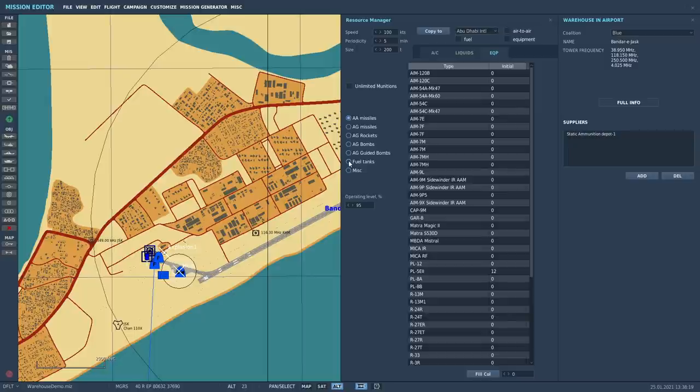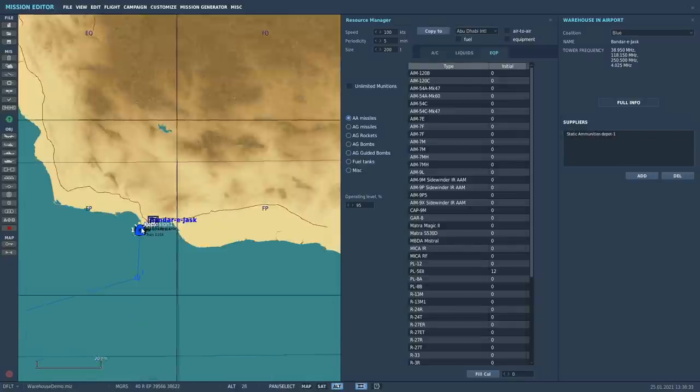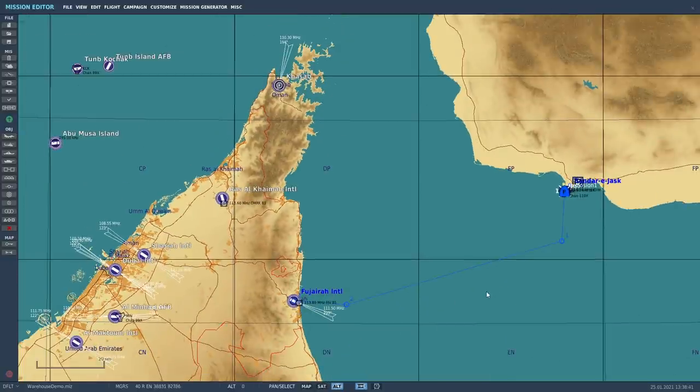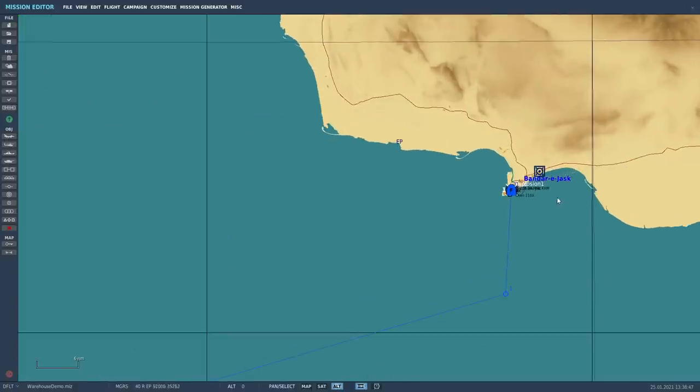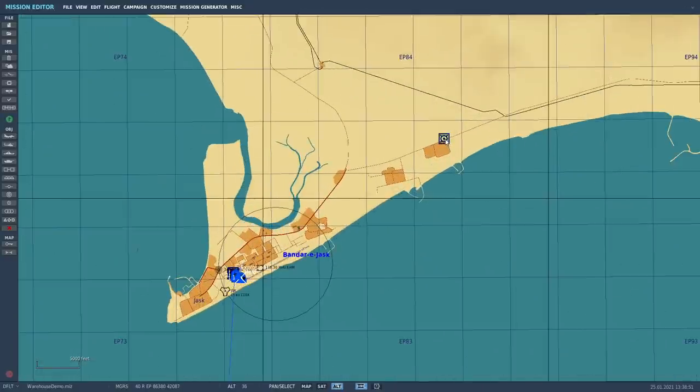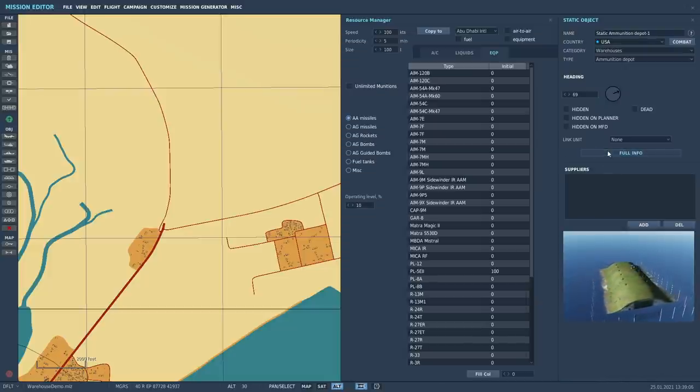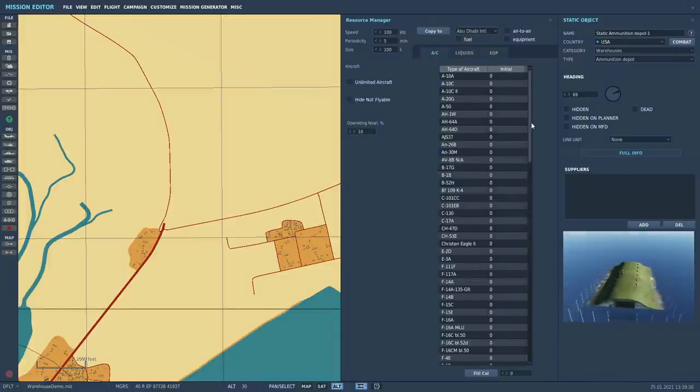The only other thing to really talk about at this stage is the suppliers section on the right-hand side. You can see I've got a static ammunition depot listed. If you zoom out on the map, you'll see it — there's something over near Bandar Jask. To the right of Bandar Jask there's a square with a circle, looks like a weapon icon. That's a static ammunition depot. If you click on full info, it has the same setup as an airfield. I've put a hundred PL-5s and a hundred SD-10s and some other airframes in there. You'll note it doesn't have any suppliers itself, but you can have a chain of suppliers.